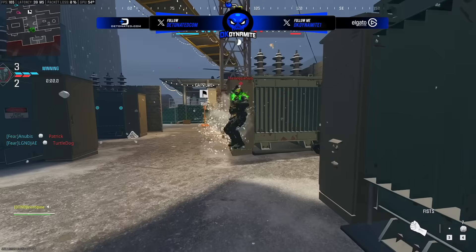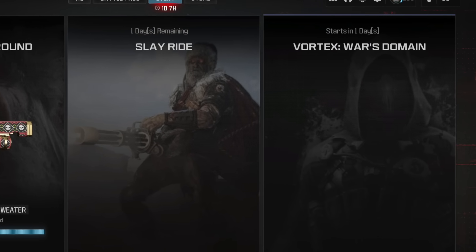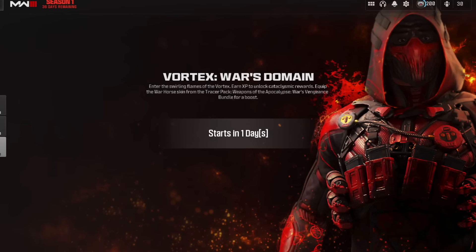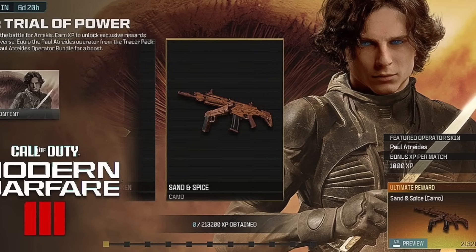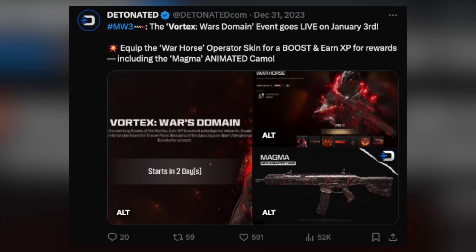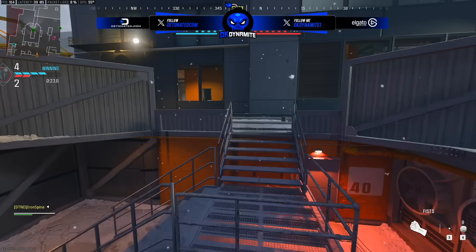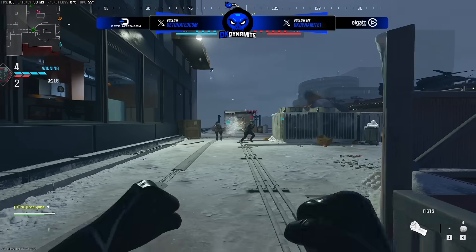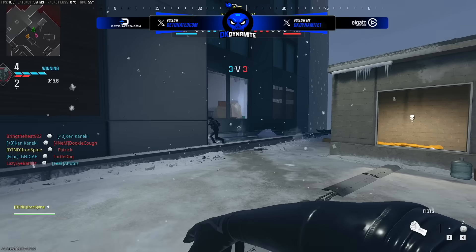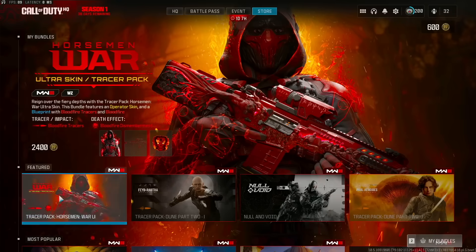Right now in-game you can see the event tab for Vortex is already visible, and there will be a bunch of free rewards to unlock. This is an XP-based event — similar to the Cotton Endowment, Makarov, and Dune events — where all you have to do is play the game, earn XP, and get free rewards. There are no actual challenges. You will get a bundle boost if you purchase the new Warhorse ultra skin, though the boost is only about a thousand XP extra per match.